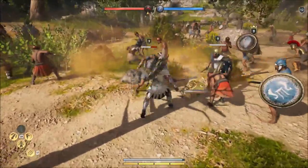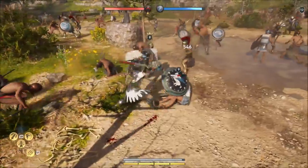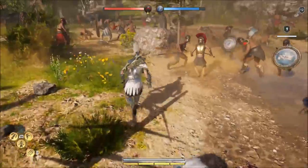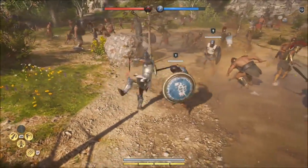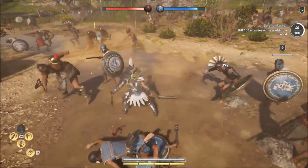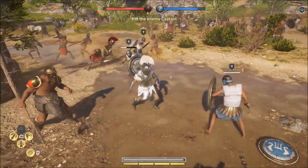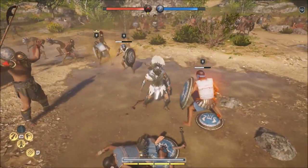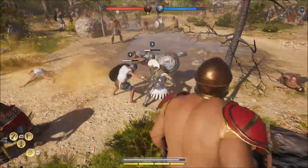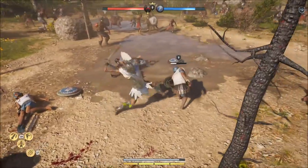I've got to look for the lieutenants — the ones with the yellow crown under their heads. Those are the lieutenants, basically the bosses. I've got to take care of them and take care of the soldiers. It's kind of a team deathmatch type of thing, but for Assassin's Creed, which is really cool. It's something different from the other games.